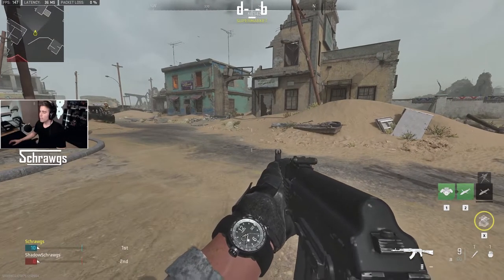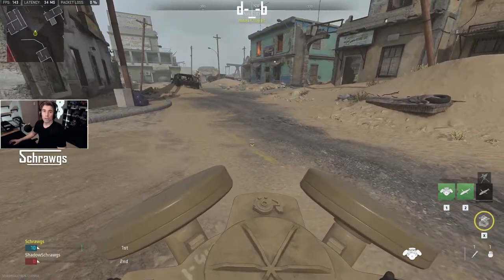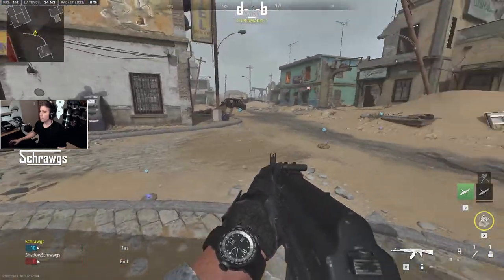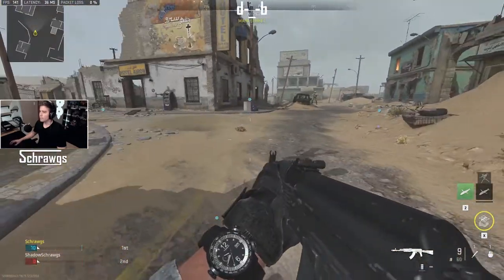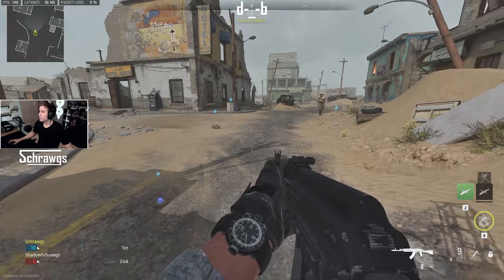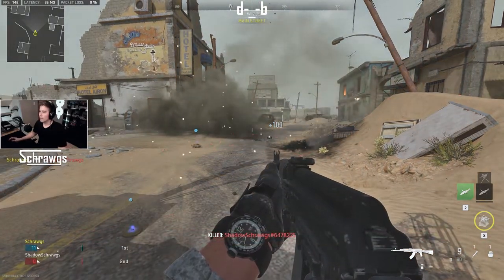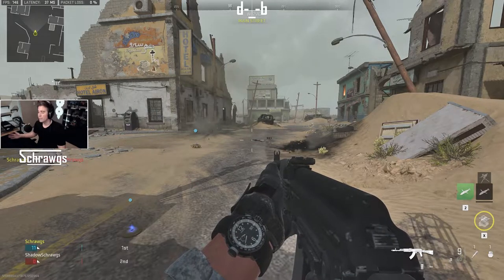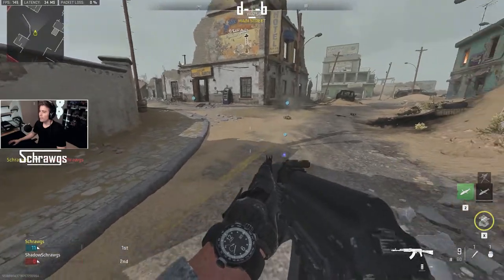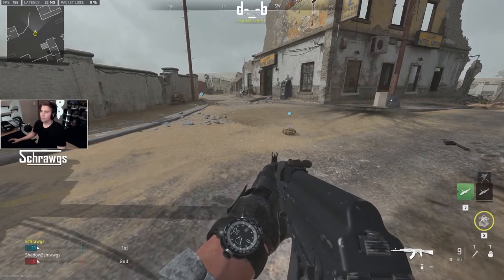Activating this in game you can see we pull out this little device that we can throw on the ground anywhere we want. We'll pick this spot and you can see it spits out four little mines around the general area. They are fairly weak — this guy has to hit a second one for it to kill him, so kind of disappointing that it's not a one-hit kill. These will self-destruct after a couple minutes but hang around until somebody runs into them.